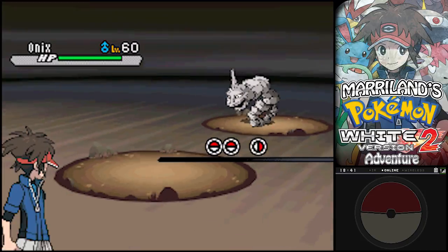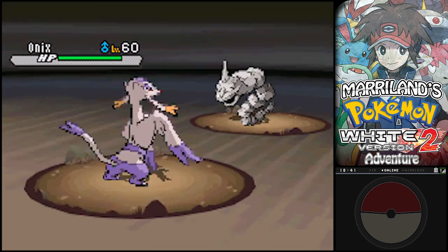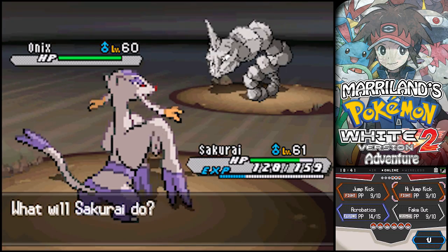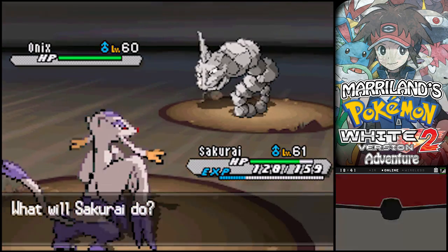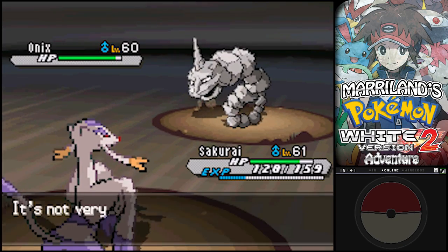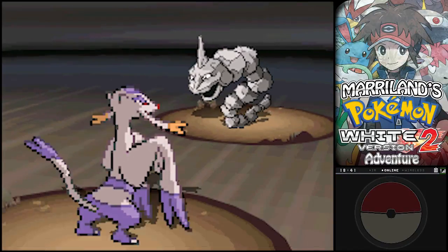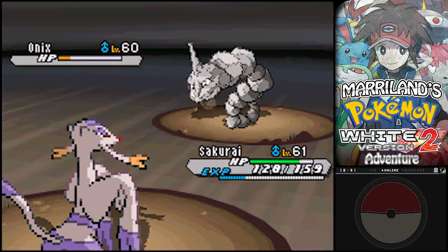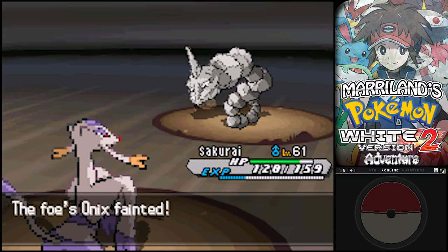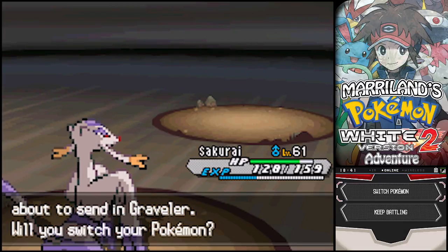Speaking of Onix, look - there's that big honking rock snake. Go, Sakurai. This thing has like a ton of defense. But I can Fake Out - it very well might have Sturdy, but Fake Out's a great counter to that. I'm gonna try to hit it as hard as I can and hope I don't miss. So strong! Onix has just a bajillion defense, so that's saying a lot.